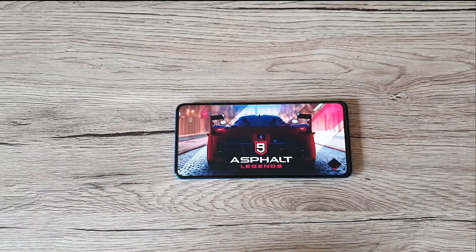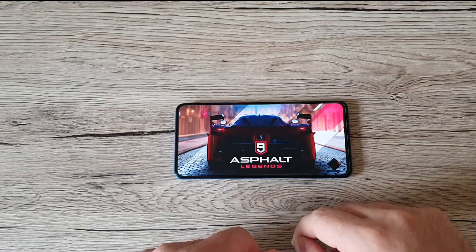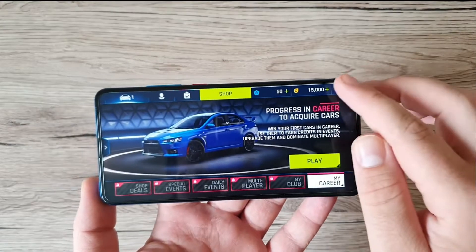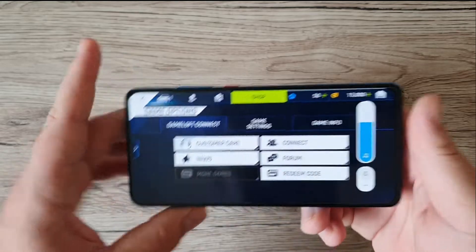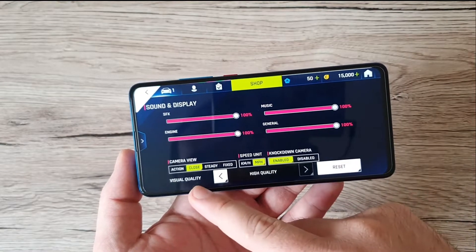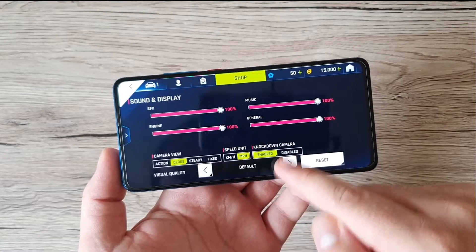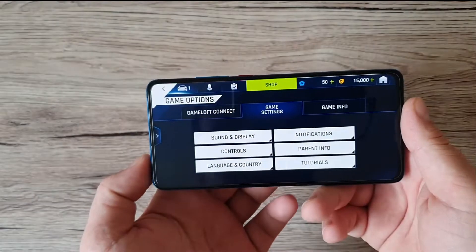We're gonna play Asphalt 9 first and see if this phone can handle it without problems. We'll go into settings and try to put both games on high graphics. Let's go to game settings — sound, display, and visual quality. Right here we have high quality, default, or performance. We'll leave it on high quality since it was already set up.